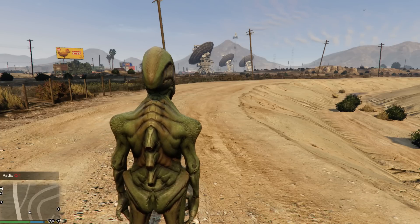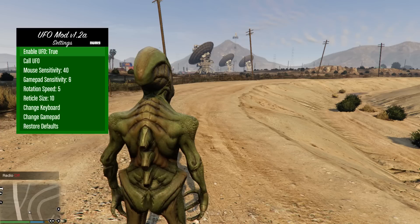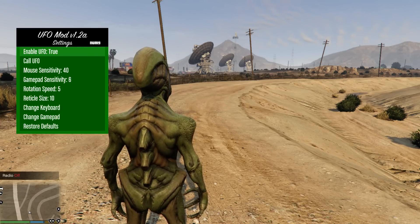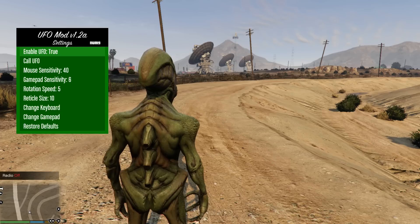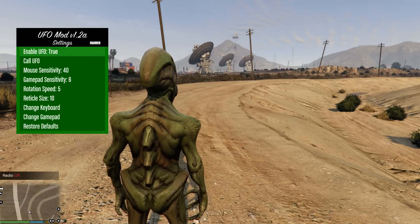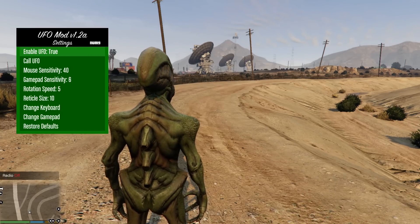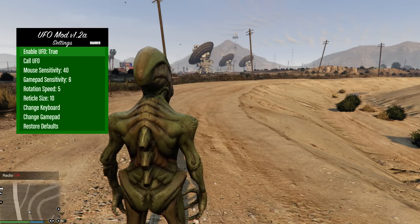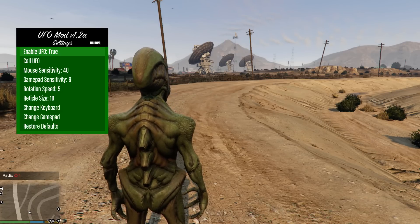After you install it, all you have to do is press the F11 key and you go into the mod menu. All you have here are options which allow you to customize the UFOs and use them. In this version 1.2 alpha there is a new UFO, and it's the first time ever it's driveable in GTA V.